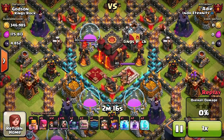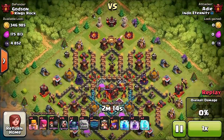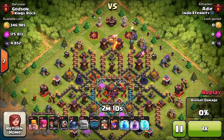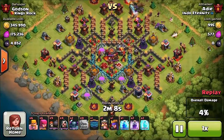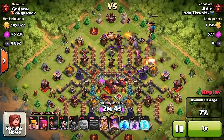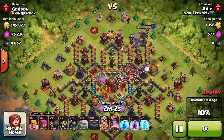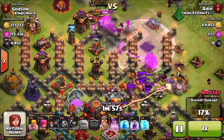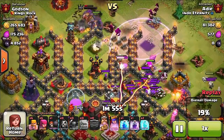Let's check it out and see what we got. It looks like we got a defense from Endo Eternity and he's going to test out my spider base. This looks like it's going to be a GoWiPe attack — he's got clan castle full of wall breakers and they're pushing their way in down the middle.